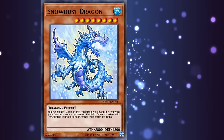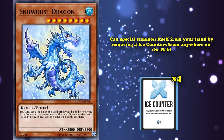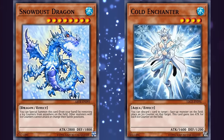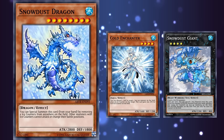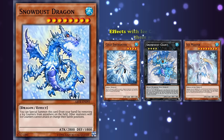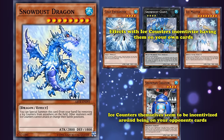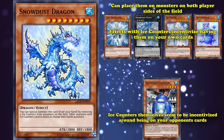Finally, we have Snowdust Dragon, a level 8 monster with 2800 attack, which can special summon itself from your hand by removing 4 ice counters from anywhere on the field. It also provides another negative benefit to ice counters, where other monsters that have ice counters on them cannot attack or change their battle positions. So if you take all the ice counter cards which actually give effects to ice counters, Cold Enchanter gains 300 attack for each, non-water monsters lose 200 attack for each via Snowdust Giant, and each creature that has one cannot attack or change battle position via Snowdust Dragon.